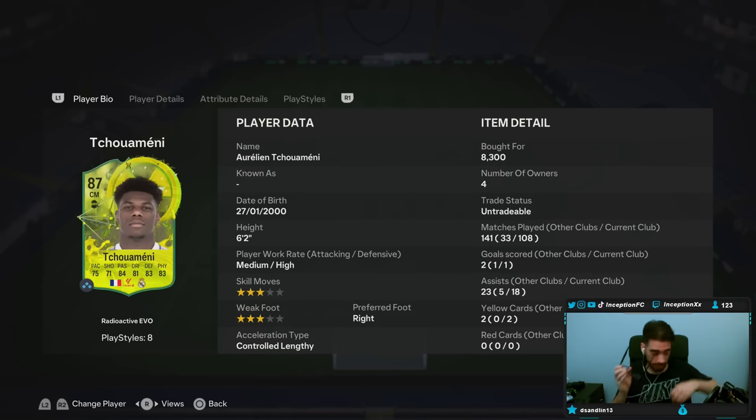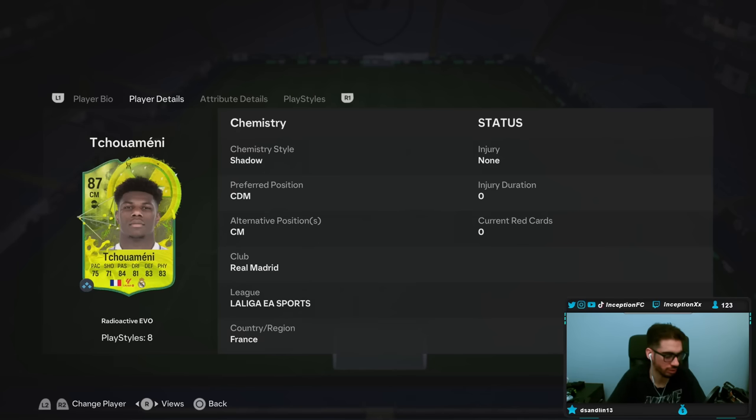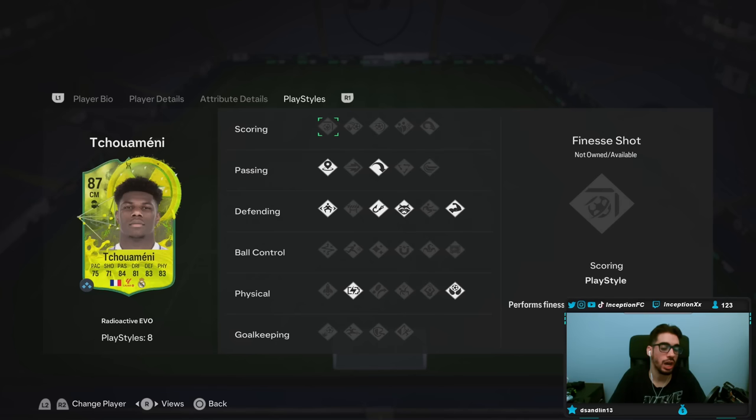It goes without saying that for this review, this is mainly a defensive review. If he gets into a goal scoring opportunity, then cool, but that's not really going to be the whole point of using the card. It's mainly going to be the defensive stuff because he doesn't really have any shooting capabilities — he's the CDM in your team. With this card being 6'2", medium-high, 3-star 3-star, controlled, lengthy, right-footed, he's working with some really good stuff. And this is what makes him a very solid CDM just as a rare gold card.